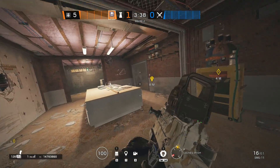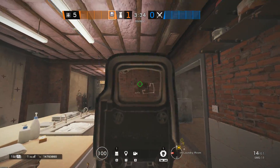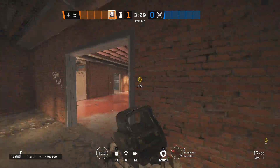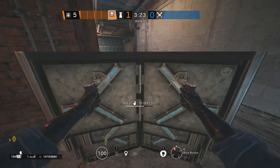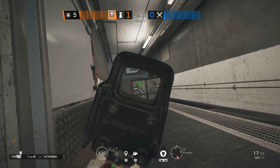For barbed wires, you can use a Gu Mine or any other traps from Malusi — those are fine. For the recommended utility, it is 2 deployable shields: one will be in the Freezer to obviously deny the Freezer push, and one more needs to be put in the L facing Bunker.